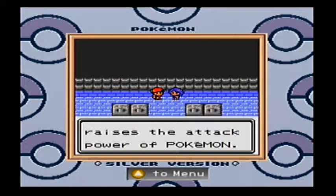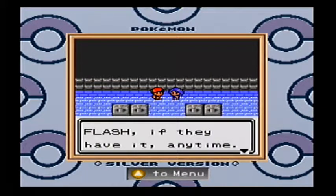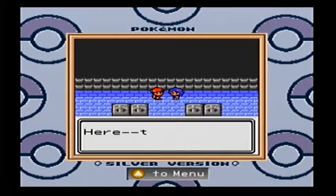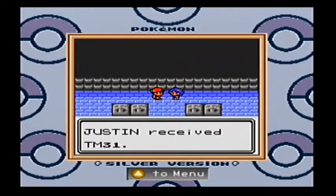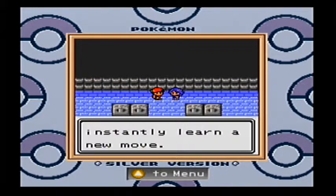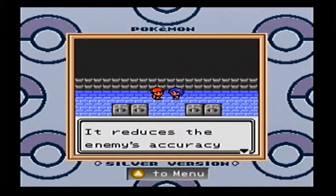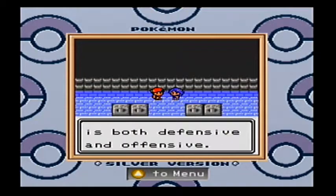It is the Zephyr Badge — I know what I'm talking about sometimes. I remember that because I could never pronounce 'Zephyr' when I was about six, when this came out. He also gives us Mudslap, which I think is really weird for the flying gym to give us, but whatever, we're just gonna keep on keeping on.